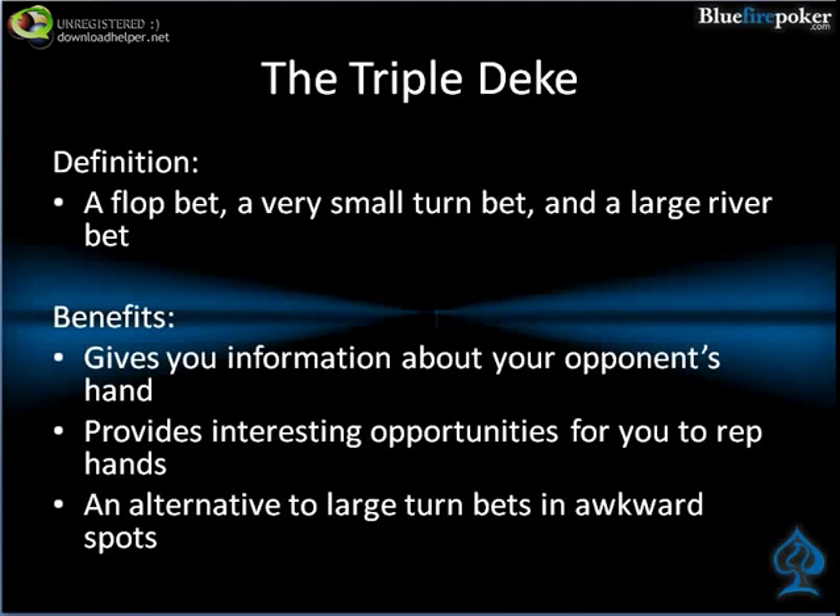Now I want to talk a little bit about the triple deke. This is a play I invented or named, although I'm sure I'm not the only person that does it. Again, this is another play that should be used against weaker opponents, although it has a little more versatility as a play that can also be used against strong opponents. The probe is more of a cookie-cutter play — very simple. You can just use it as a rule against weak players: make a small flop bet, barrel on the turn and river. However, the triple deke requires a lot more thinking.